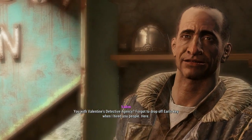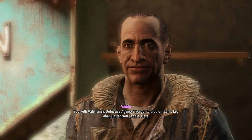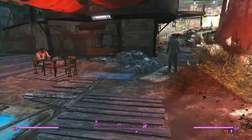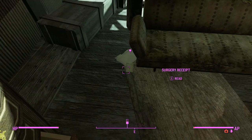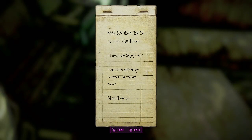You with Valentine's detective agency? Yes. I forgot to drop off Earl's key when I hired you people. Here. Thank you, I hope you find out what happened. Nick, come on, we're going into Earl Sterling's house. Right here is what I'm looking for — a surgery receipt. Mega Surgery Center. Reconstructive surgery.